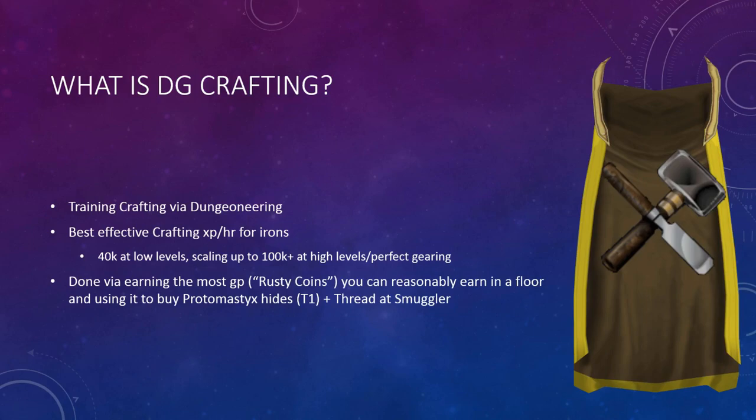How is this done? It's via earning the most GP you can reasonably earn in a floor. You can skip the tougher mobs, and you can skip the harder-to-reach rooms or the boosting rooms. And you use this GP to buy protomastic hides — that's the tier 1 hides — and thread at the smuggler. And you get 99 crafting XP per body at the end of a floor.